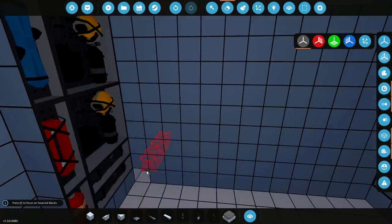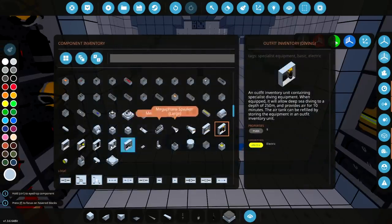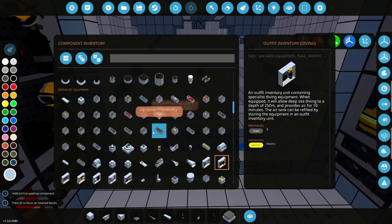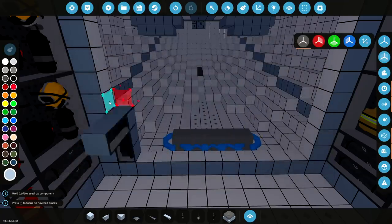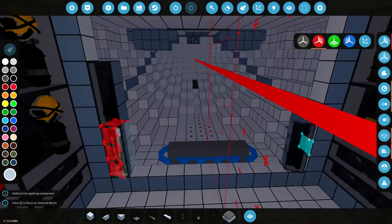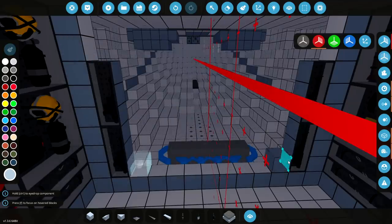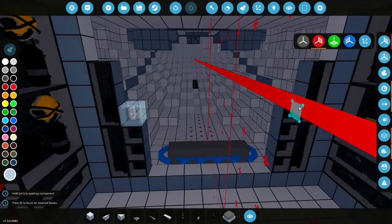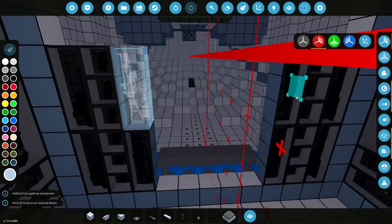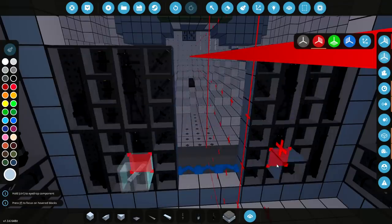Now we've actually got this entire wall right here that we can use for more equipment. Let's delete it right there in the middle and start adding things. Assault rifles - we do want a bunch of those, so we'll have two of those right there. And we'll do the same thing on the other side - two assault rifles right there as well. We'll then fill up the sides with ammunition for said assault rifle - 1, 2, 3, 4, 5, 6. And then we'll have some SMGs - some machine guns. One right there, one right there, and fill that up with SMG ammo - 1, 2, 3, 4, 5, 6.